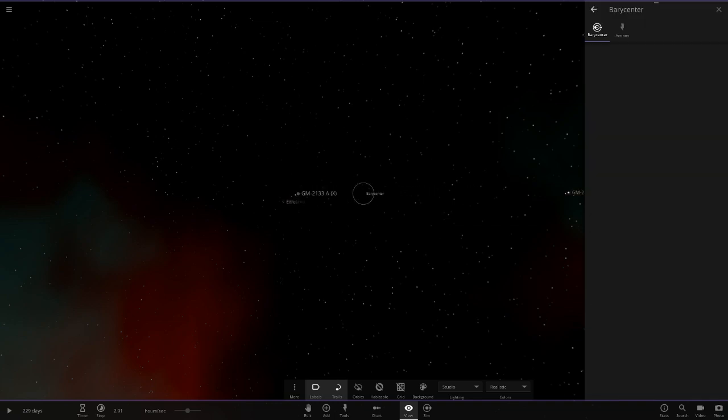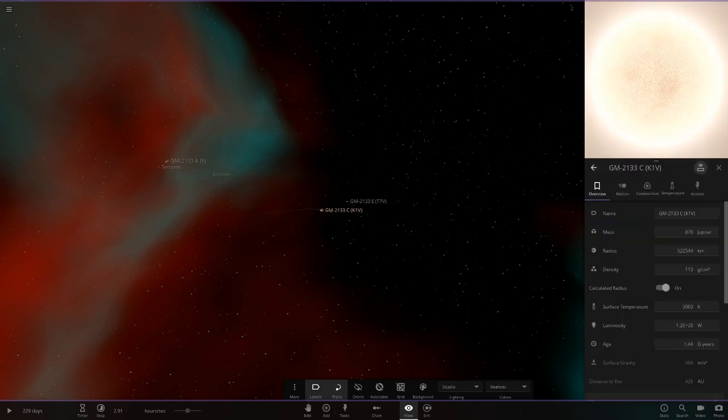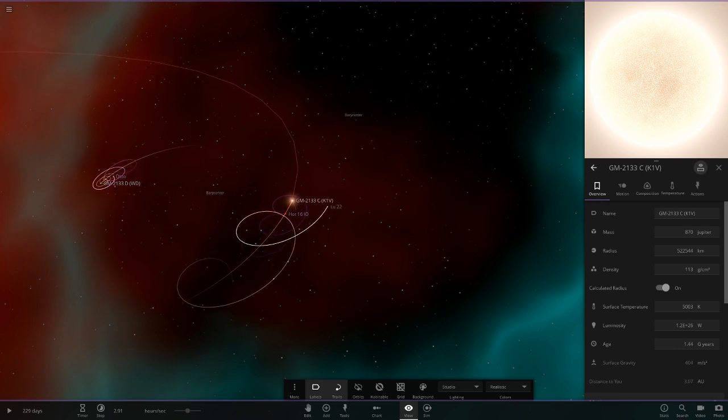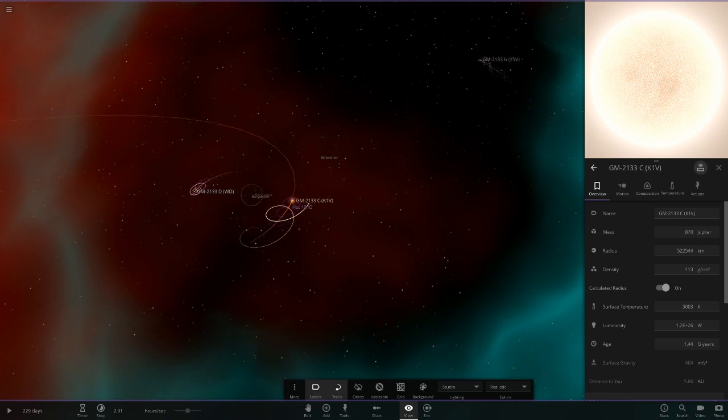Moving out - we have another Barry Center here. Now we're moving on down here. I think I did the stars in the wrong order - this looks like it's the main star. There's a ton of Barry Centers. It must have taken ages to set this up - credit where credit's due, very nice job with all these Barry Centers.